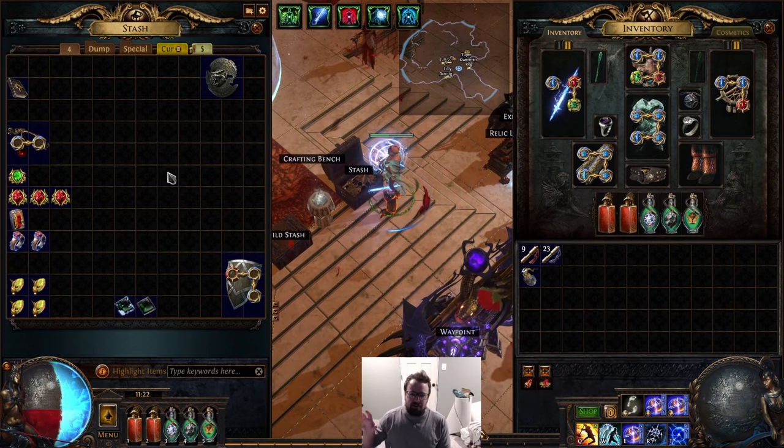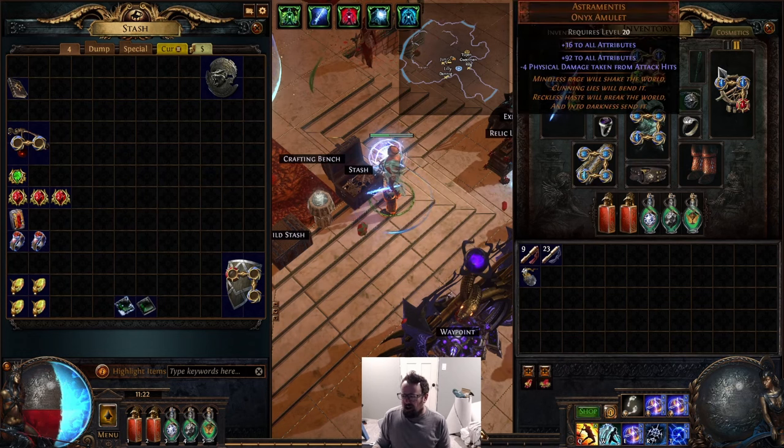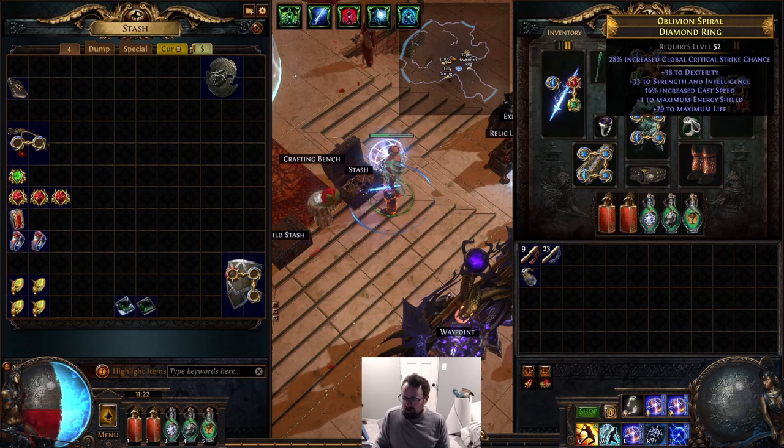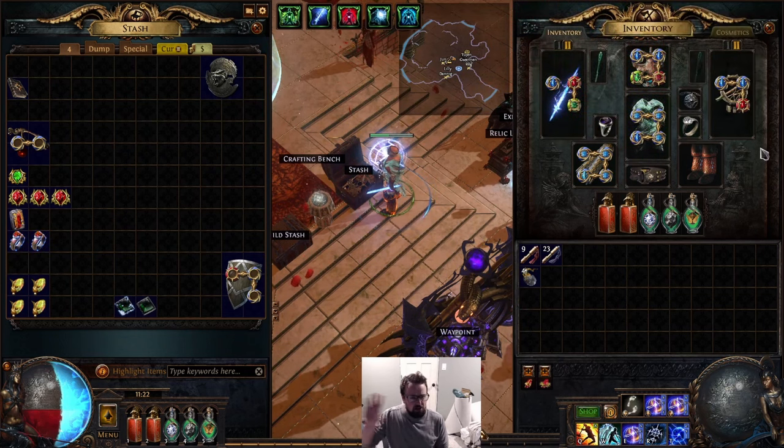Despite that, we made roughly around 10 divines of currency. I reinvested that into a bit of my gear — the Magnate, the Astromentus, this shield was a little bit of an upgrade over my previous one, plus a rare ring upgrade and things like that. We upgraded a little into our gear.